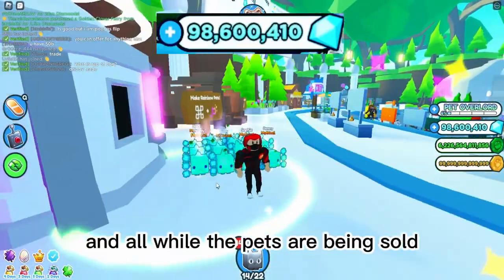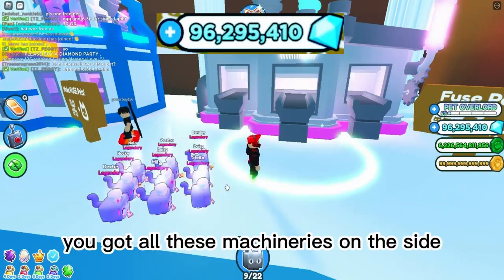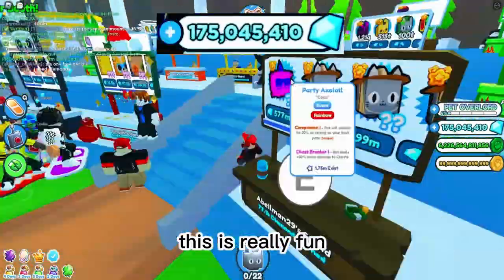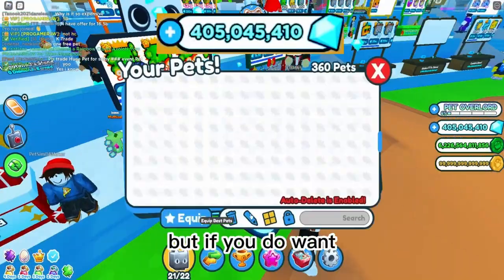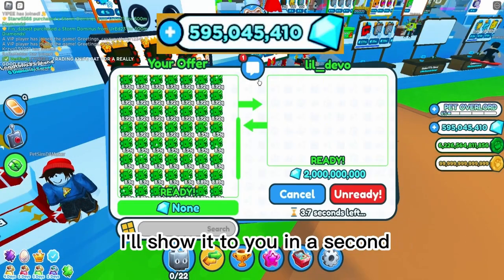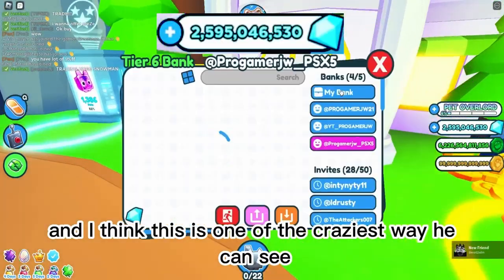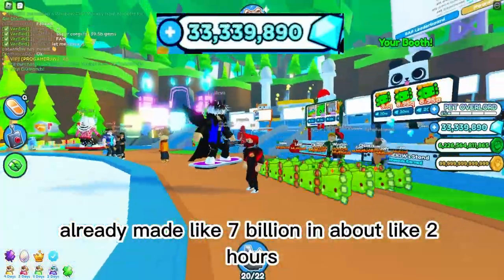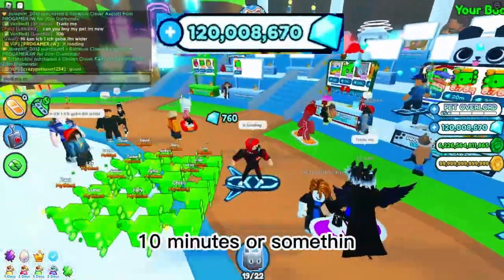In the middle I was fusing pets while the other pets were being sold, because in the trading plaza you've got all these machines on the side you can use for fusing and other stuff. Every time I came back I'd restock and everyone kept buying. I made a separate bank to keep all the gems because it was getting too much. I already made about seven billion in about one to two hours — it was going crazy.